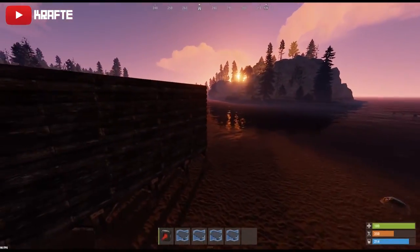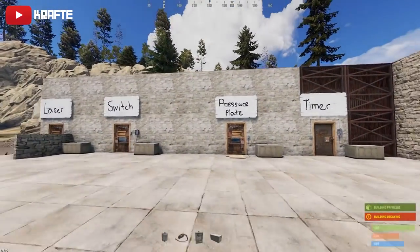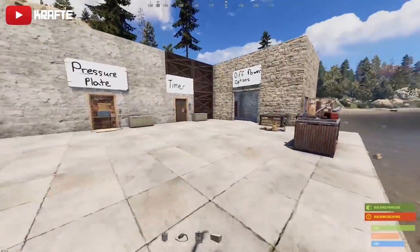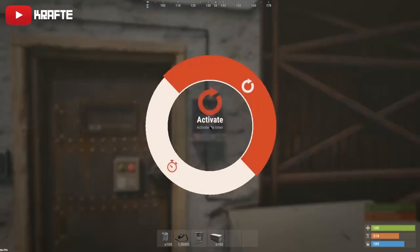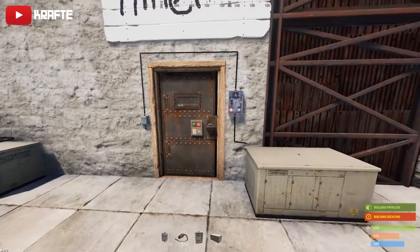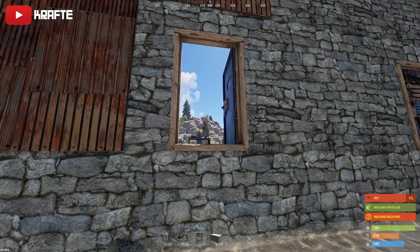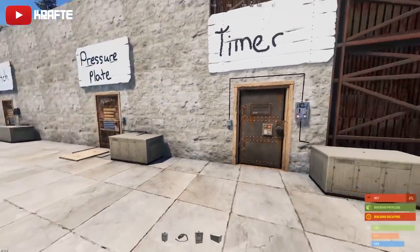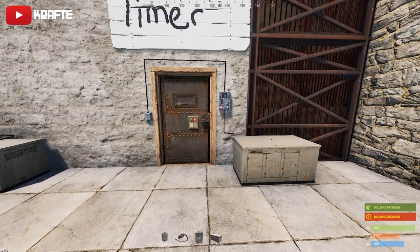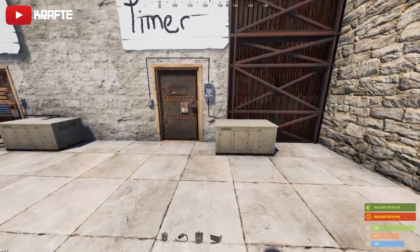Now we're going to go over the doors. There are four different door methods I'm going to show you. First I'll start with the timer. The timer method lets you set it to whatever you want — I have it set to five seconds. You press E to activate it, run out your door, and after five seconds it closes behind you. This is good for dealing with door campers.